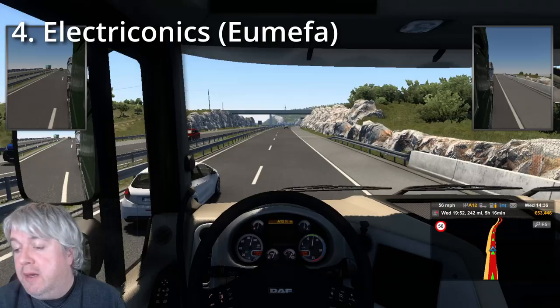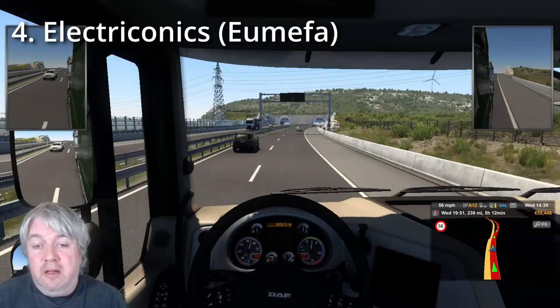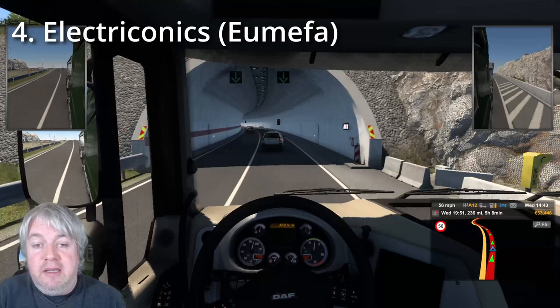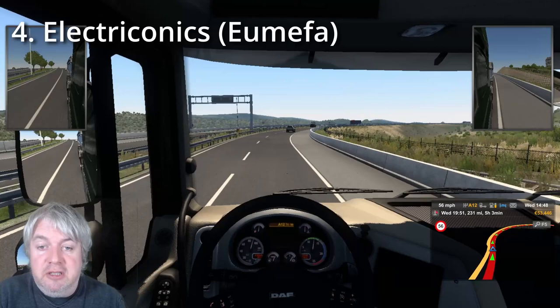The fourth delivery on the Going Camping achievement is electronics, from the company called Eufema. Albania is where this company is situated - Tirana and Vlorë. In Bosnia it's in Sarajevo, in Serbia it's in Belgrade, and in Slovenia it's up in Maribor. There are enough locations there to find one, so I won't show all of those on the map.